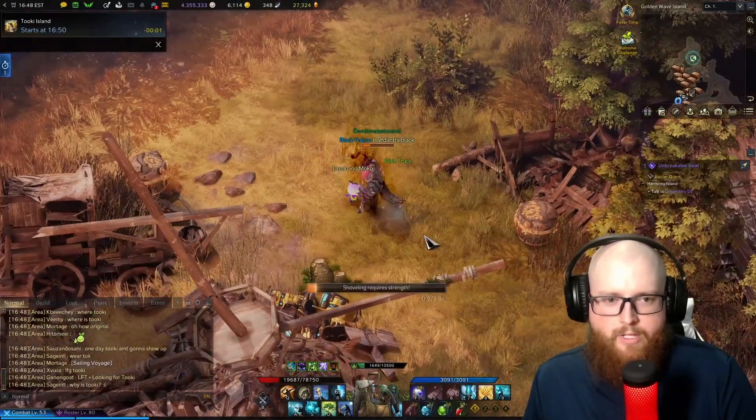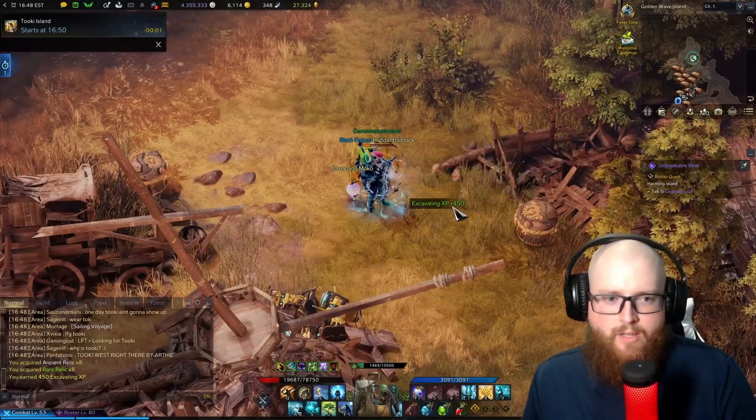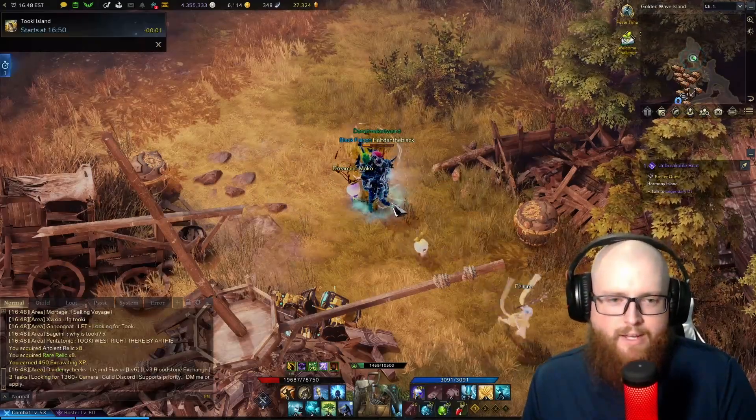Just like this — we'll hit the R button and use our relic search. It will pull up the relic and we dig the ground. This uses a base of 180 work energy and we get 450 excavating XP every time that we perform that excavation.